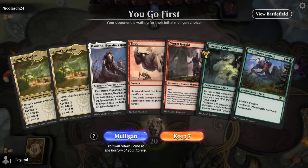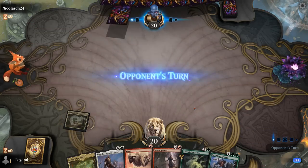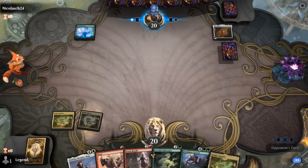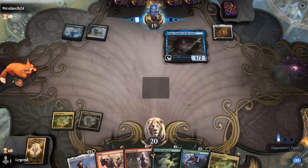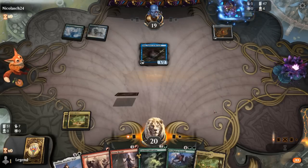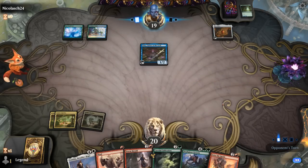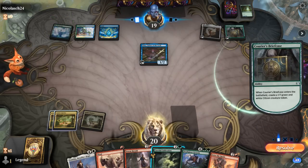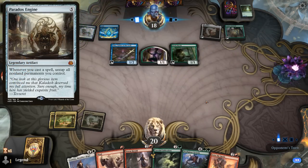Game five: we're on the play. The hand is missing a discard outlet and is a little slow with double Jetmir's Garden, but an untapped land means turn two Careful Cultivation getting us close to a turn four Danitha with Prodigious Growth. Opponent has a Mox Amber — could be a combo deck — and we also see an Emery. A briefcase is also part of a potential infinite combo where they replay it over and over, untapping Emery with a Paradox Engine to make infinite 1/1s.